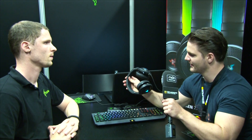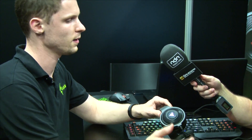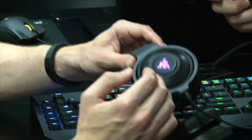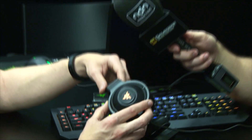The keyboard is the product you can do the most with. For the headset and microphone, you can synchronize it with other Chroma products. You have three options: constant illumination, pulsating, or the full color spectrum that slowly changes colors.